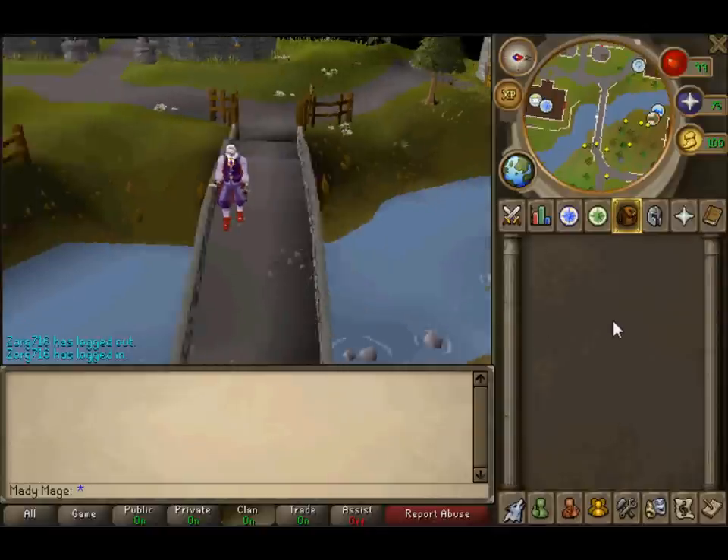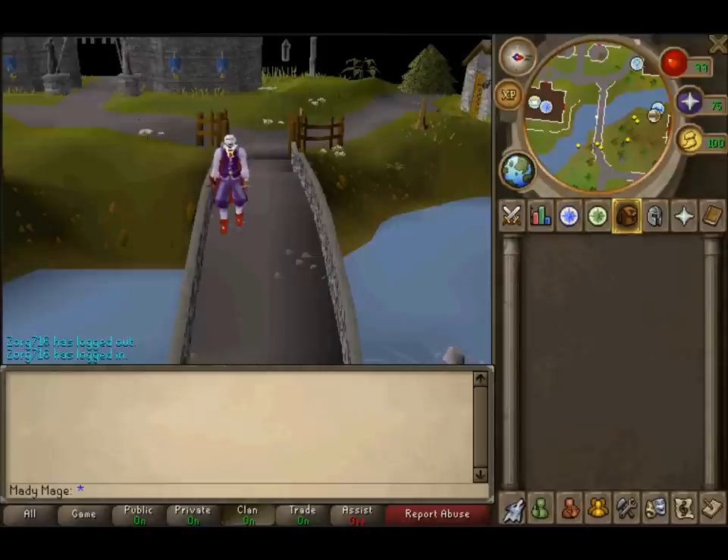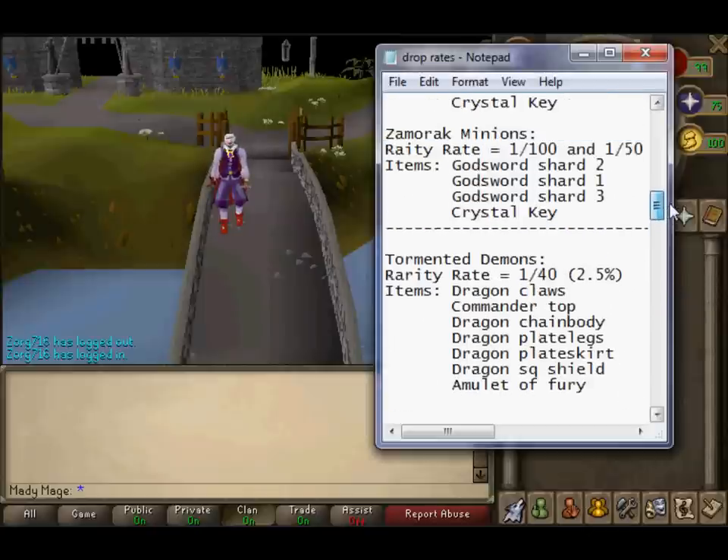Okay guys, this is part two. I decided I'm not going to split into parts — I'm just going to go in the order that it's set in the notepad. If you're wondering about any monsters, just say in the comment section what monster you want the drop rates on. But make sure you watch the full video first to see if I've already done that monster. I'm going to go through this really quickly and just read out the drops.